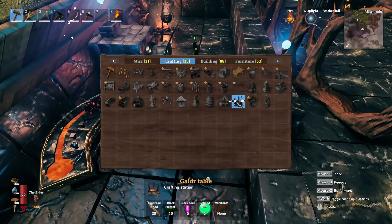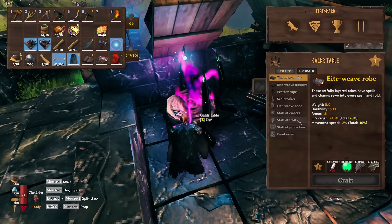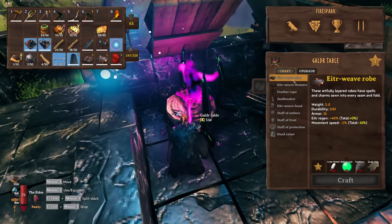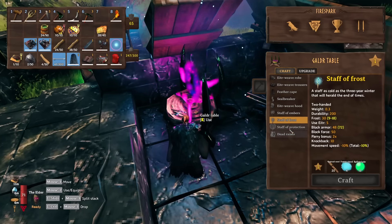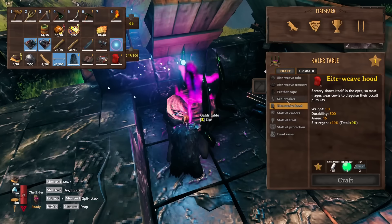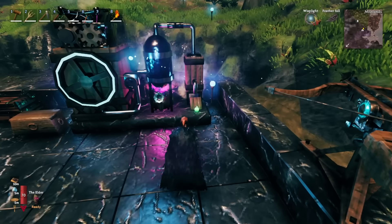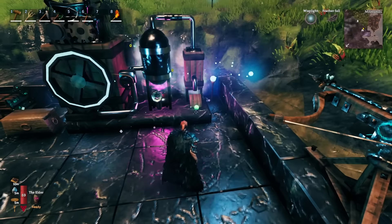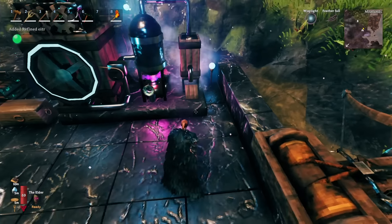Your magic items are created at the galdor table, and this is where you craft all of your magic stuff — the magic outfit which increases your Eitr regeneration, the different staves, the dead razor — and every one of them takes anywhere from 10 to 20 refined Eitr. Once the refined Eitr is done processing, it pops out of that little spout and all you have to do is walk up to it and collect it.